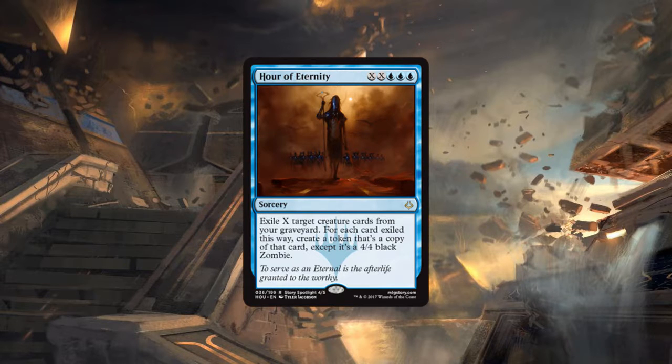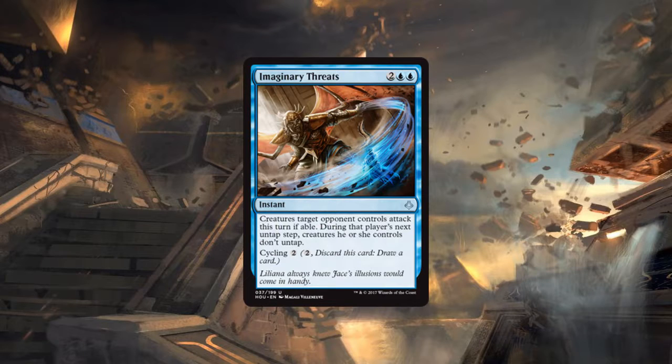For constructed purposes the mana cost is a killer — there's no way this makes it. The best thing you can do is flashback Torrential Gearhulk and other Gearhulks, but that's so slow.